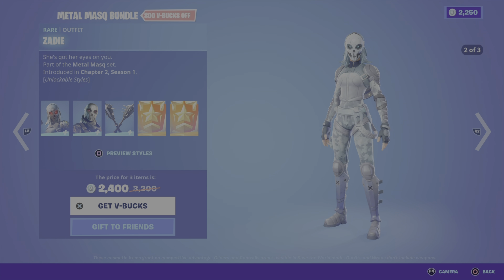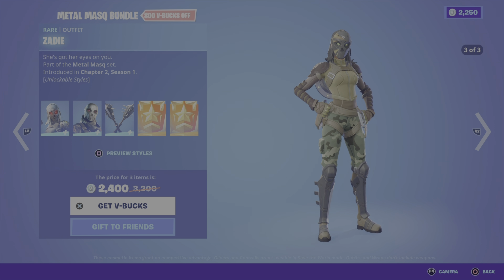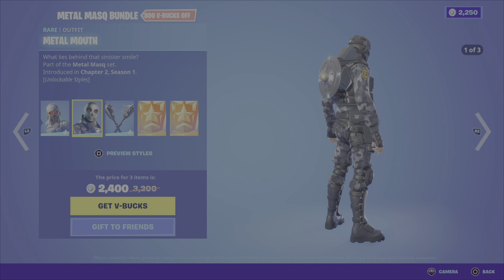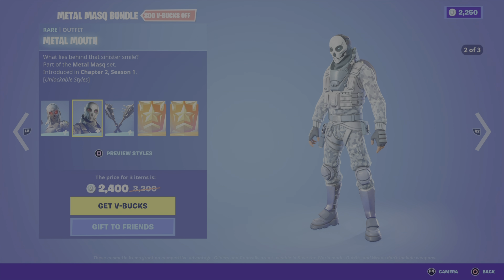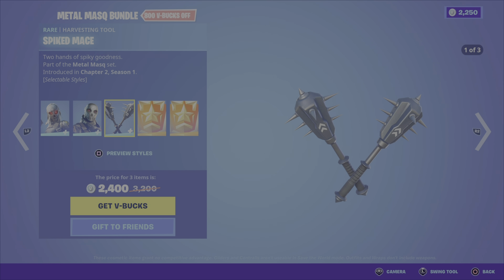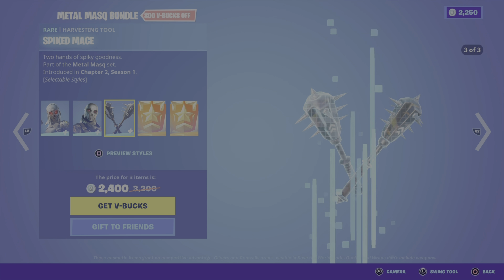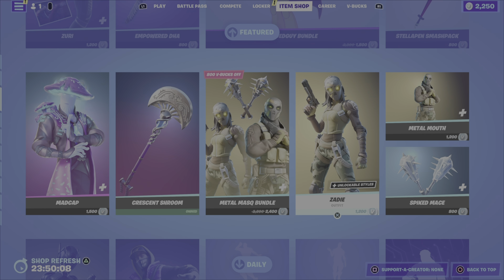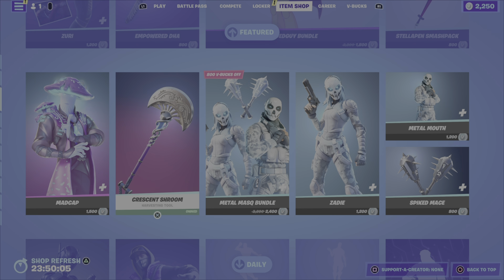Next up, we have the Metal Masq bundle. This includes the Zadie outfit, which has three different styles, and the Metal Mouth outfit, which also has three different styles — I like this winter camo. Then we have the Spiked Mace pickaxe, three styles as well. And of course we have some style challenges: Zadie challenges as well as Metal Mouth challenges. As you complete those challenges, you earn additional styles for each of the outfits. Not too bad. $2,400 V-Bucks for the bundle, or you can pick up either of those outfits or the pickaxe on their own.